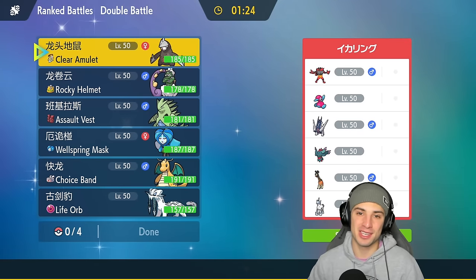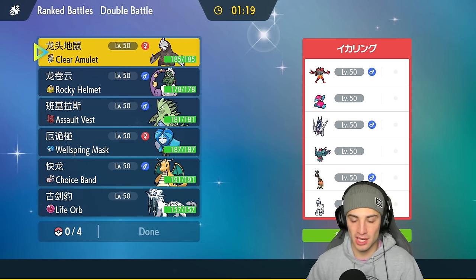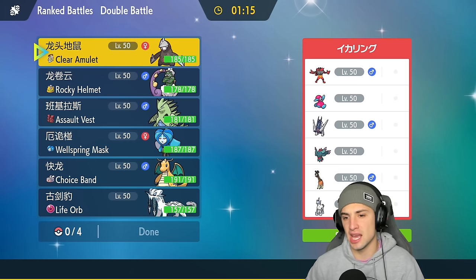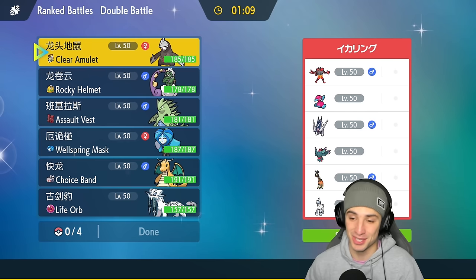Looking to go three and zero — going up against an Incineroar team with Porygon-2, Archaludon, and no weather. This is probably a defense and bulk Body Press Archaludon build — no rain here.